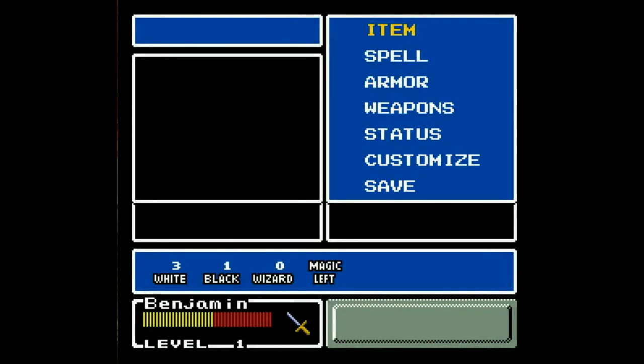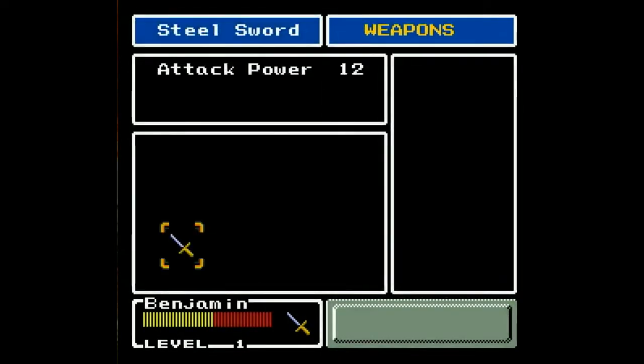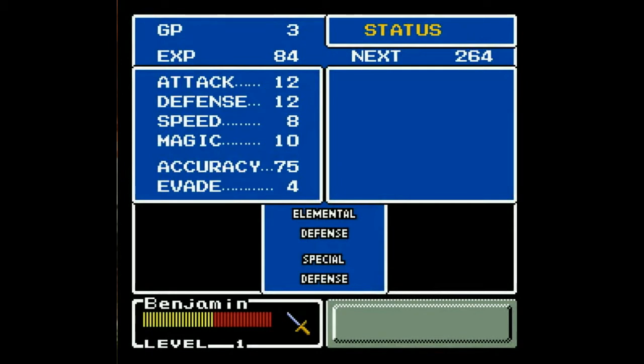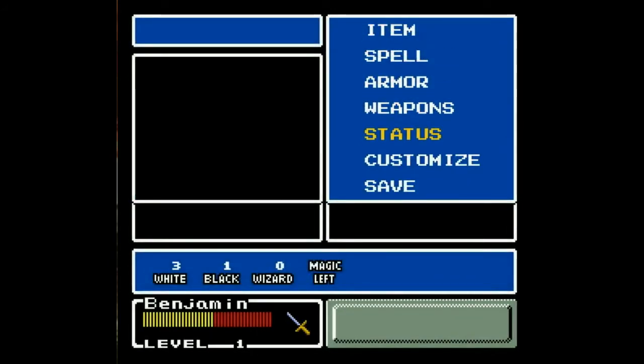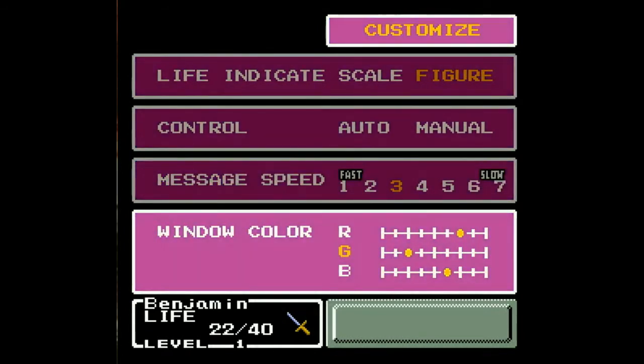Here we have our main menu items. We don't have any spells. We have one piece of armor — the steel armor, which provides six power for defense. Weapons: we only have one right now, which is the steel sword. Basic sword — 12 damage, not bad. Status screen: our attack and defense are pretty decent for the start of the game. Speed is kind of low. 75% accuracy is not good for a start of the game, and neither is our evade at four. We will not be dodging any attacks in the near future. I like to use the figure scale because I like numbers better than yellow lines. We're going after the crystal of earth right now, so let's change this to a nice yellow color — crystal of earth, yellow, makes sense.